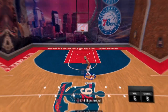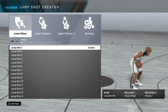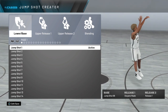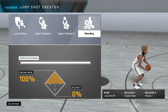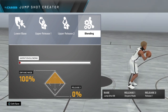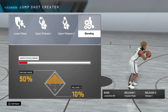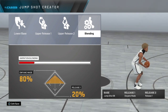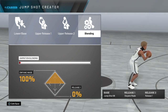I'll meet y'all in the jump shot creator. All right, so we are here in the jump shot creator. As you can see, for the base we got 98 — the best base in the game. Release 1, we got Dwyane Wade. And for release 2, we got release 1. Animation blending is 100 to 0, so don't be in the comments asking what the blend is, because this is the blend right here. You can also do it this other way — it's either you do 75/25 or 100/0. So keep that in mind. That's jump shot number 1, and now we're going to head over to jump shot number 2.